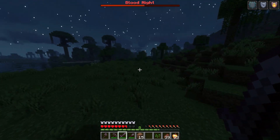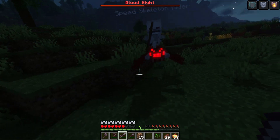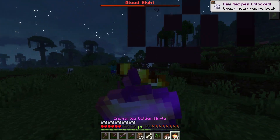Blood Knights happen randomly by moon phase or a fixed interval. You can configure that to decide what timings suit you best. If your night is short, you can also change the night duration. Most of the settings can be modified in-game using commands.